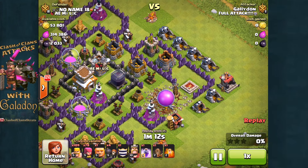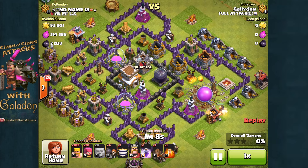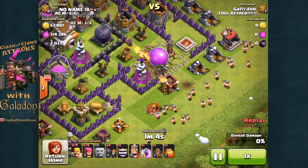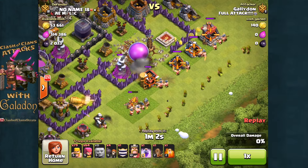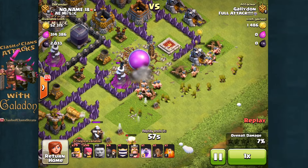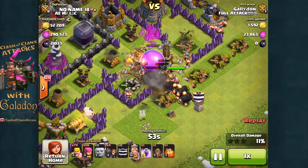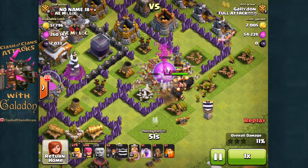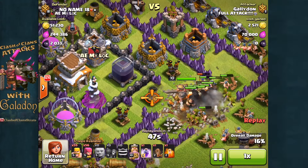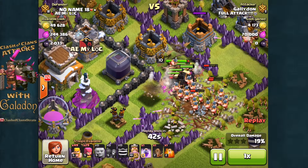I found a few bases — not dead bases, but definitely primed for the taking with a relatively cheap and simple army. Since this was all done live, armies had to be done quickly: most boosted armies took about 10 minutes to train, and bases took maybe five minutes to find. I tried not to use the clan castle, the king, and the earthquake spells on every raid. On this one, with wall breakers I could have gotten in deeply to reach that dark elixir.